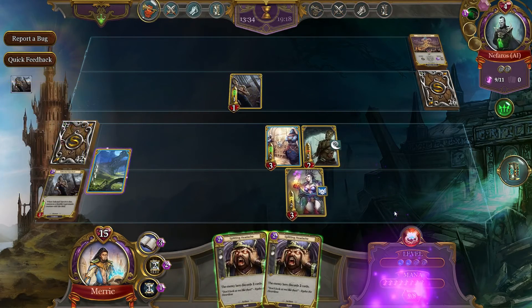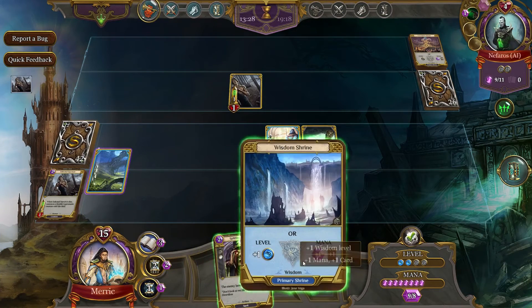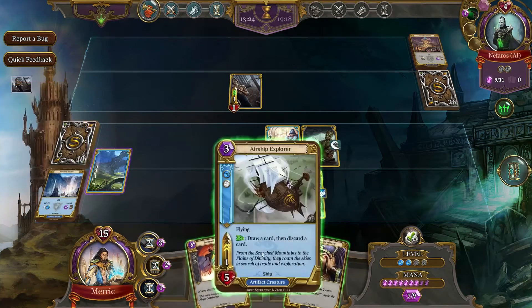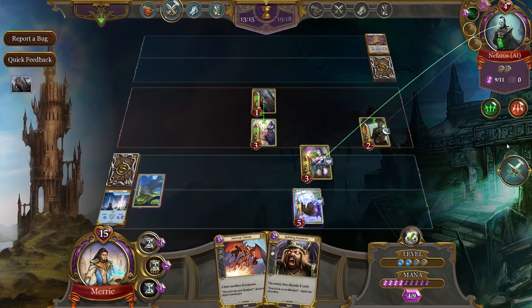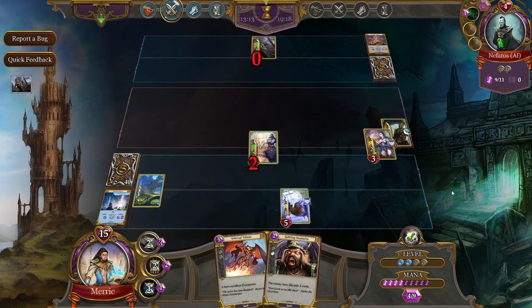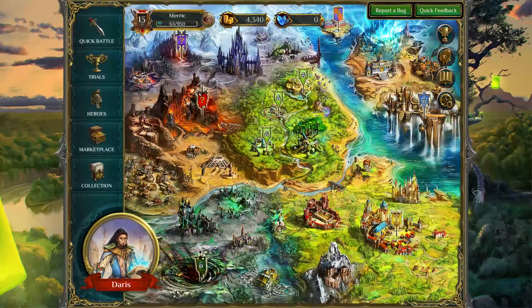We'll get rid of that guy. I don't need all these Splitting Headaches anymore, because he's already split his wig. I'm way too white to be talking like that — let's just be honest about that. Should we just end it or play with him? I say we just end it. Let's just finish this up. Boom, boom, and boom. Alright, there we go — we won.